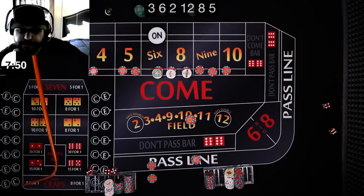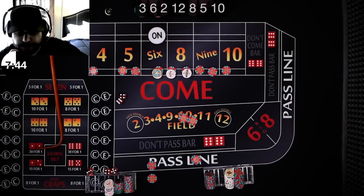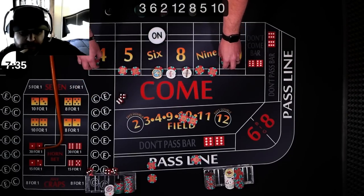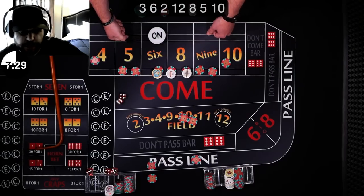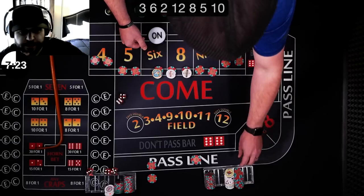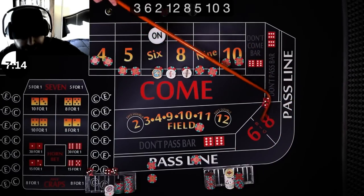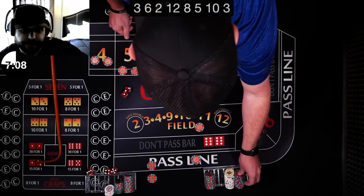Here we go — there's the ten. $10 win for you. Mine pays nine; I'll pay out 10 for one. I'm going to press mine, make them buy bets. Go ahead and put $10 on the four and $10 on the ten, then $10 more in the field. Spreading out, covering the ten. Here we go — there's a three, three craps. Just a quick win for you. Rack it.